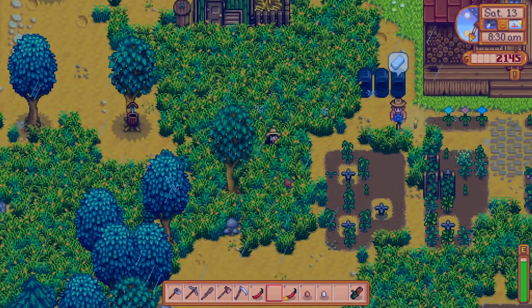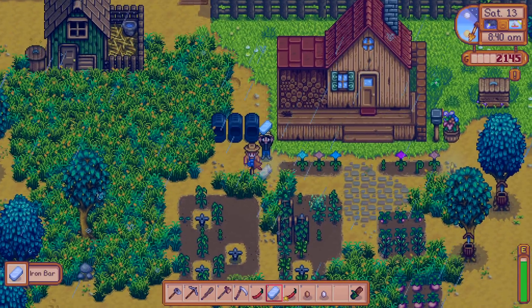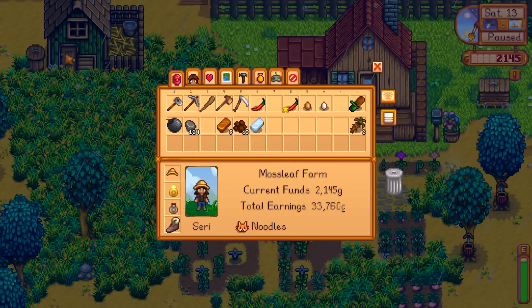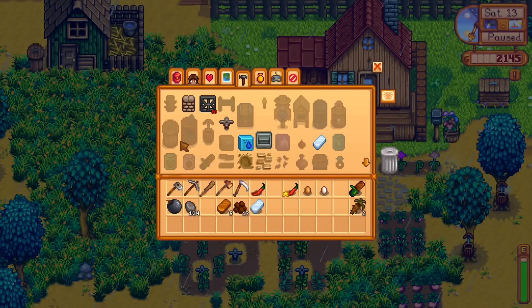Looks like our tappers are still working away, and it's another rainy day. We should go see — this little guy scared off four crows, good job! This is a gold pepper, that is really cool. Our little preserves jar is still working away over there. I really wanted to have more preserves jars up and going, but I don't have enough wood, so we might cut down some things today.